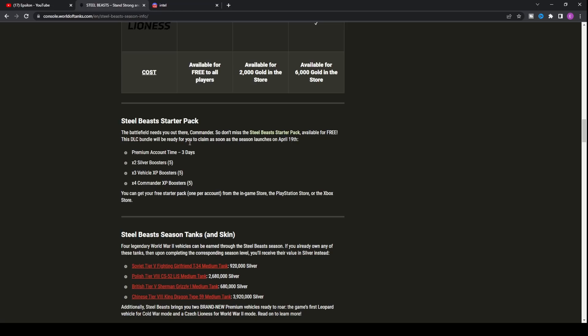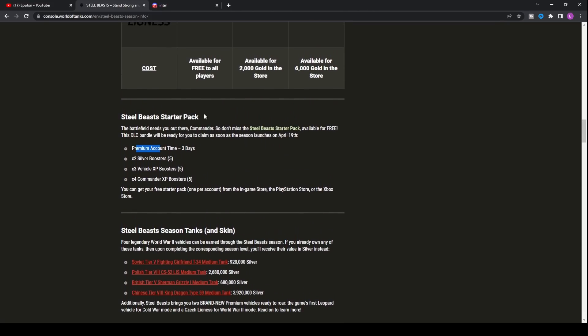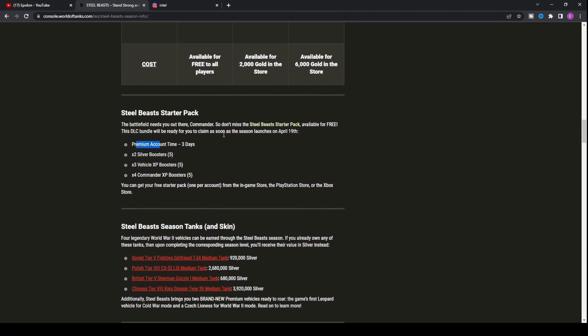There's also the Steel Beast starter pack. You can get one free starter pack per account from the in-game store, the PlayStation Store, or the Xbox Store. It gives you three days of premium, five 2x silver boosters, five 3x vehicle XP boosters, and five 4x commander XP boosters — all completely free. Head to the store page from April 19th onwards to claim them.